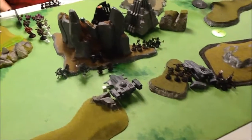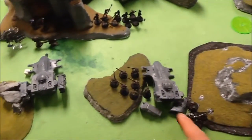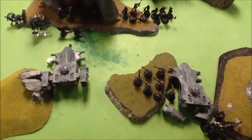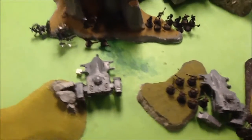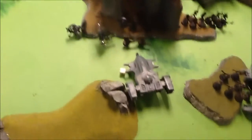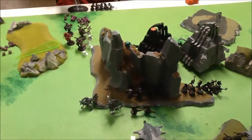At the end of turn two, Mason actually did a lot of damage on me. He knocked out my Hammerhead and killed a bunch of my Fire Warriors — like five. On the other hand, I had my battlesuits come in. A hull point was taken off and I really didn't do anything, but we'll see what happens at the end of turn three.